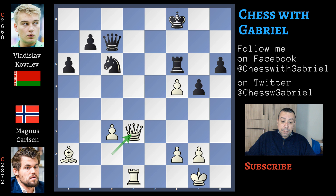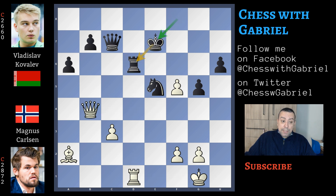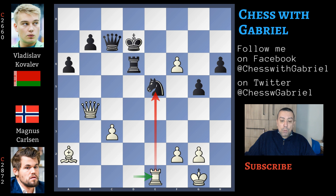King to f8. Qd3. Now Ne5 attacking the queen and Qe4 attacking the knight. Rd6 so that white cannot capture the knight or the rook will capture with check. Qb4 pinning the rook and king to e7 adding the second protection. Now f6 check is a deflection — of course the king cannot capture or the rook is lost. So king to e7 and now Re1, a beautiful move attacking the knight.